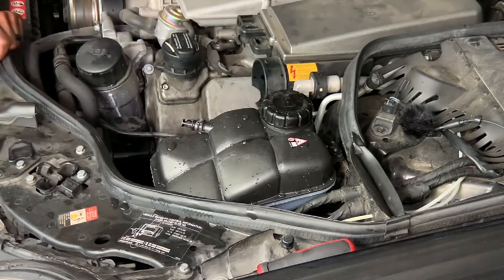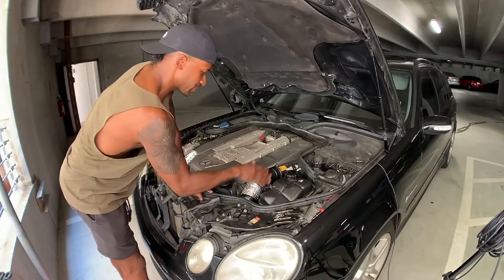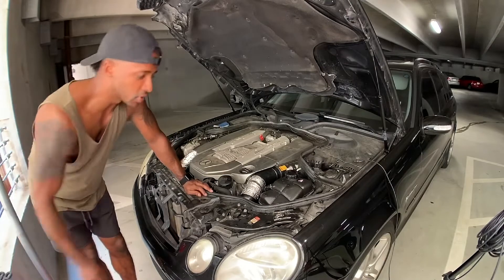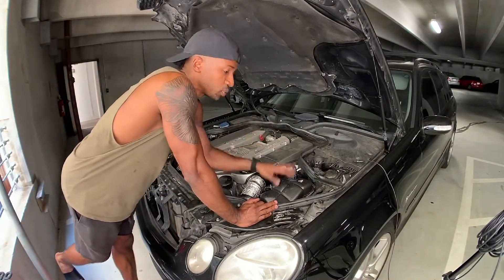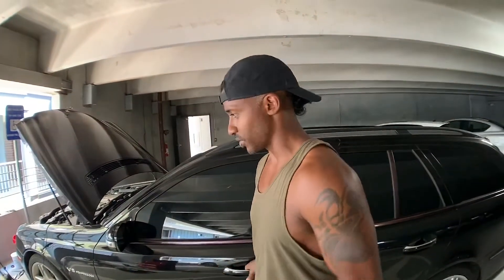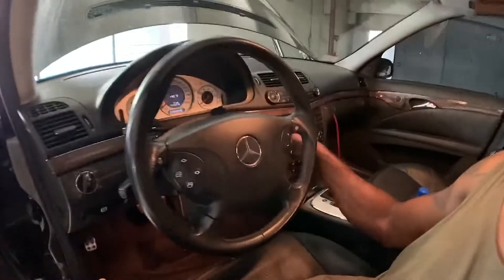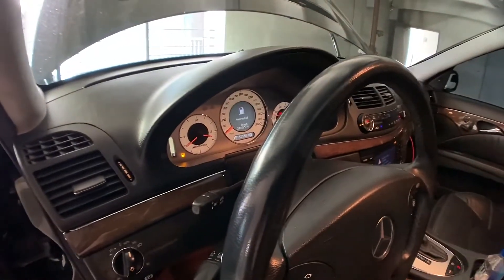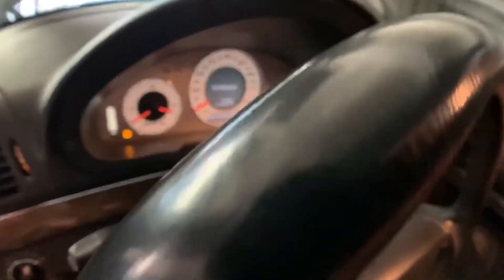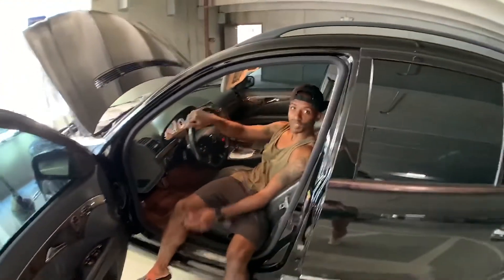Coolant is back up to where it needs to be, the intake tube is back, and the engine cowl is back on — all really easy stuff to put back on. Now we're gonna go ahead and turn the motor on and see if we have any coolant level codes, which we should not. Moment of truth — reserve fuel but hey, look at that, no warning! No messages — we did it! The radio works, there are no messages. That's awesome.